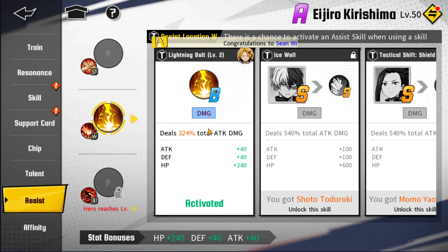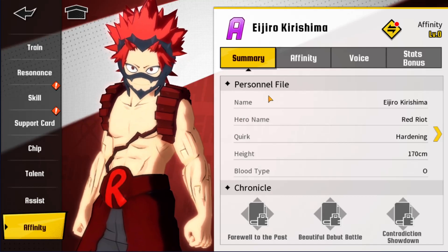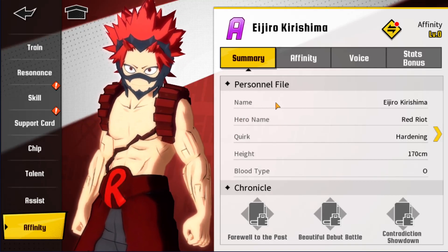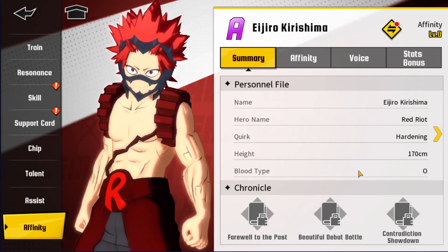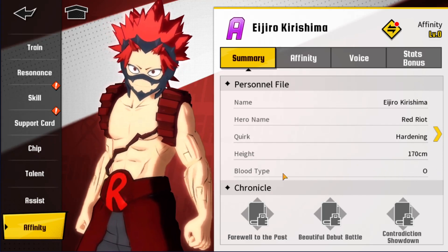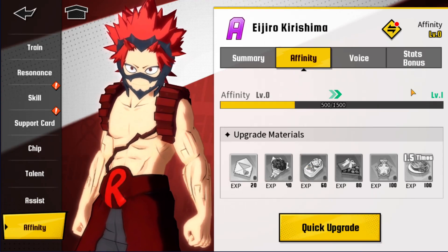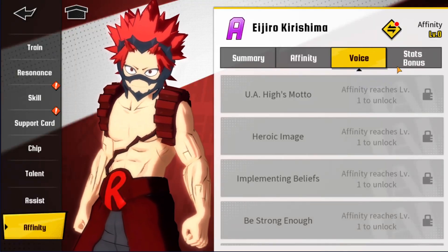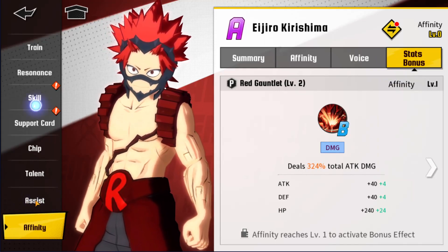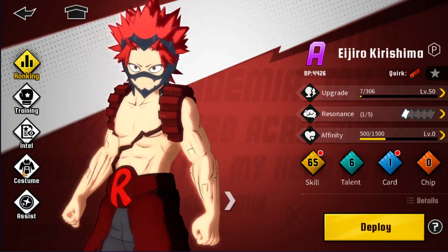The Assist feature gets activated for certain units and can be used in certain battles. Affinity is not as important for raw power, but it shows personal character files — like Kirishima's hero name Red Riot, quirk Hardening, height 170 cm, blood type. You can upgrade affinities using materials obtained from the Hero Commission while grinding.